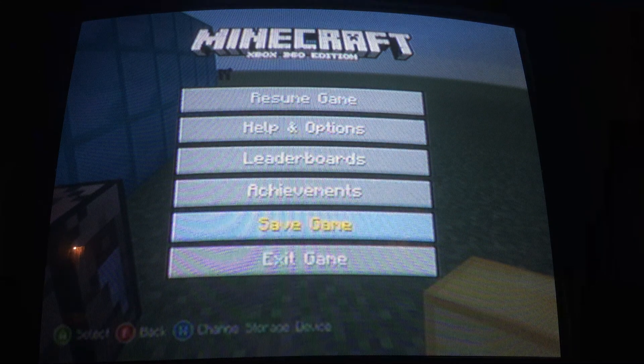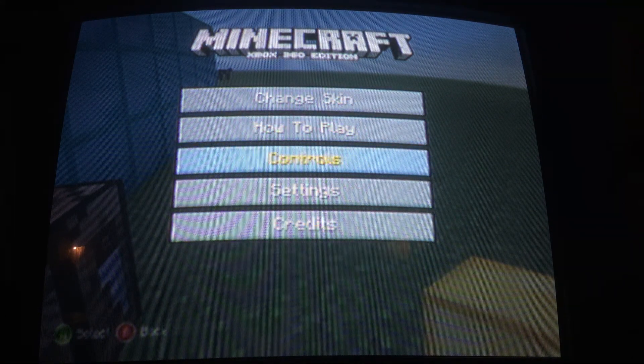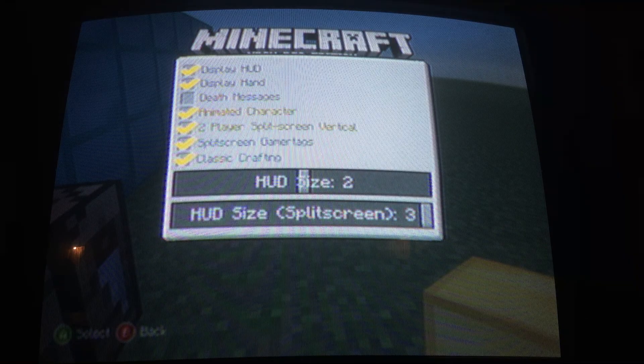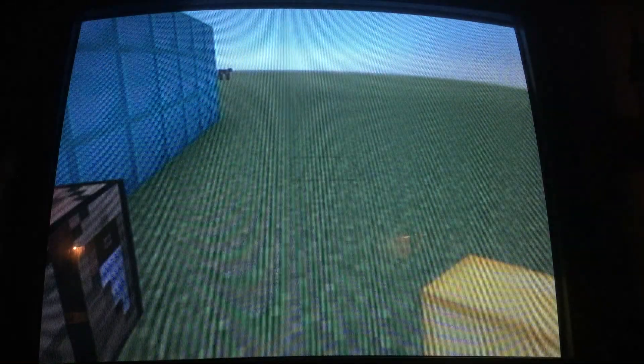This is 60 seconds and I'm going to show you how to open this GUI. If you go into your settings and go down to helping options, settings, user interface, it will be on the very bottom: classic crafting.